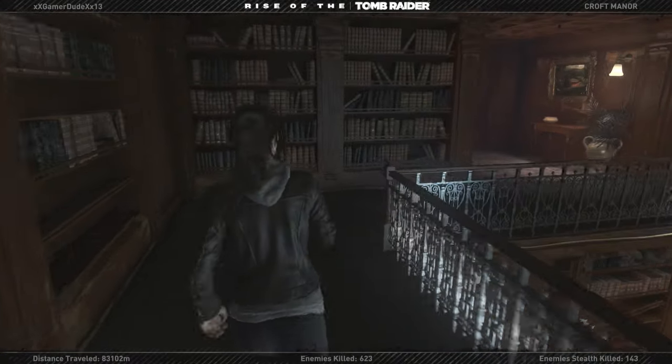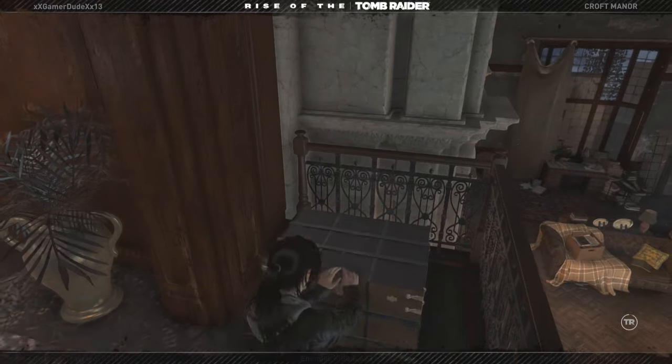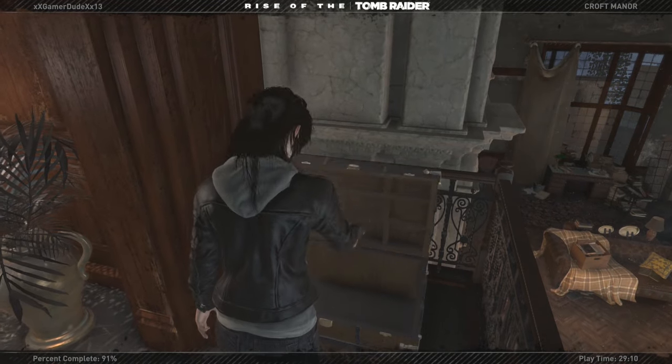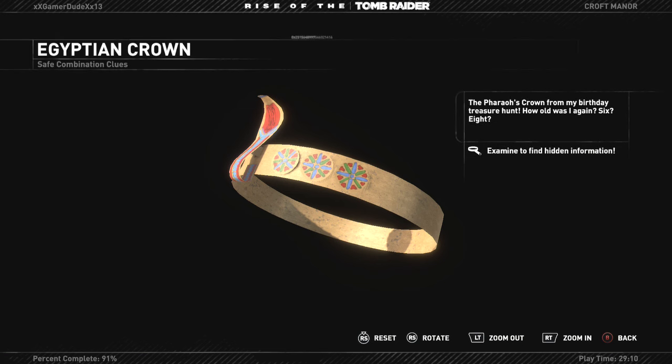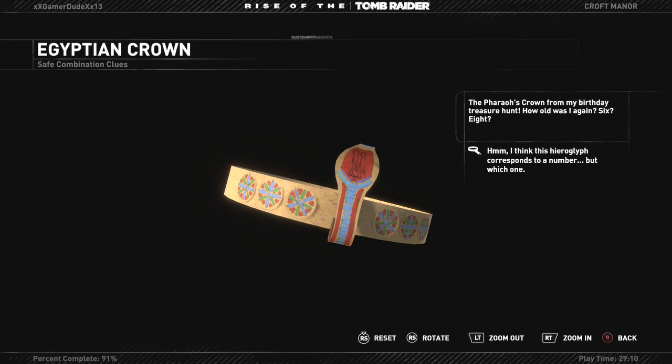I think we found everything except for the chest here, which we need to open up. The pharaoh's crown from my birthday treasure hunt — how old was I again? Six? Eight? I think this hieroglyph corresponds to a number, but which one?